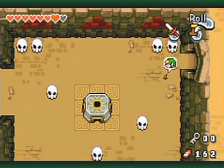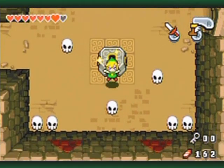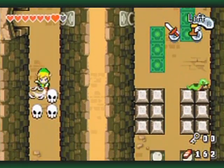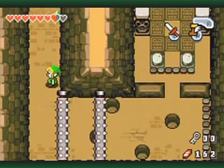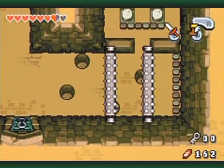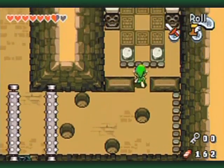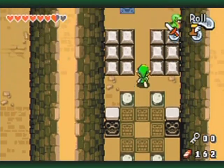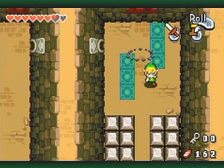I guess I'm going to have to... okay, I derped. I am supposed to go through this as normal Link first, because I can just go inside the hole like this. For some reason I was taking consideration to the holes as if they were an obstacle that was an issue for the little guy — the Minish form.